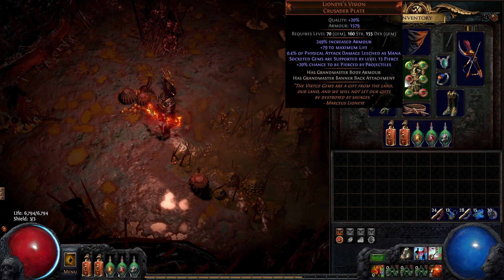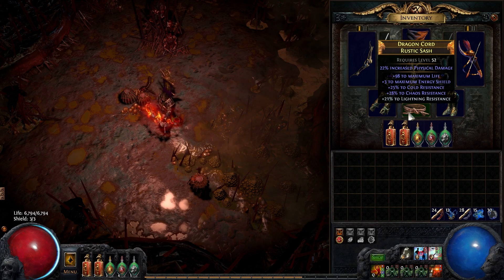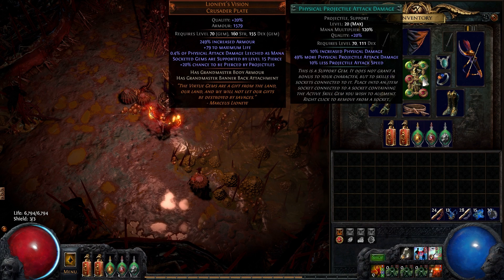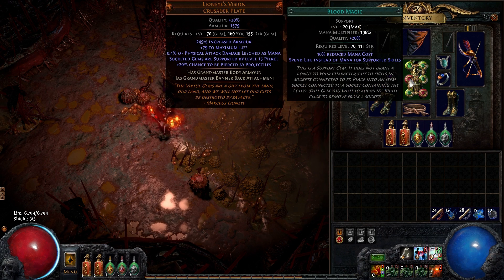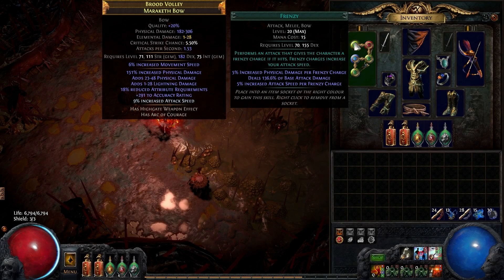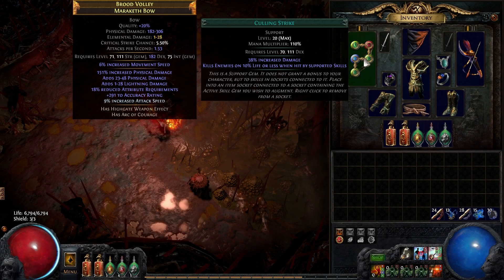Aside from that, most of the rest of this character's gear is rare and focuses on defences. Tornado Shot is supported by Greater Multiple Projectiles, Physical Projectile Attack Damage, Blood Magic, Faster Attacks, and Life Gain on Hit. Meanwhile, Frenzy is set up to cull bosses and to provide better items, in addition to being a source of charges.